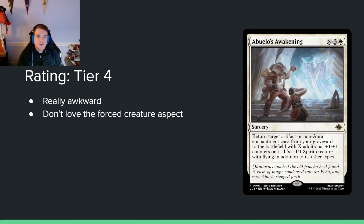The first card is Abdullo's Awakening. It's X, 3, and a white for a sorcery. It returns a target artifact or non-aura enchantment from your graveyard to the battlefield with X additional +1/+1 counters, and it becomes a 1/1 spirit with flying. This is a really weird, difficult card to evaluate. You're forced to return an artifact or enchantment but it becomes a 1/1 flyer, which is a downside since opponents can kill it more easily. I don't think it's going to be very good — maybe useful in some niche decks.